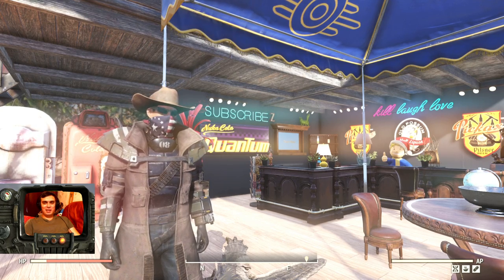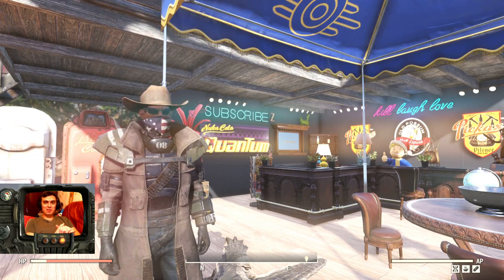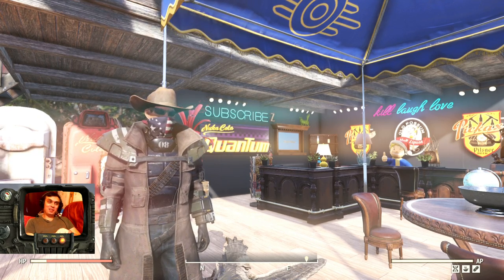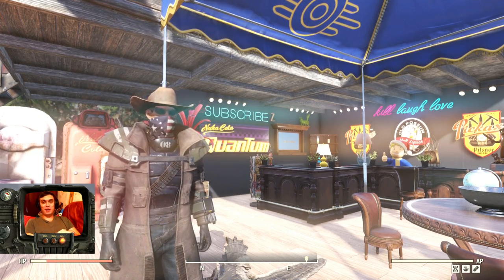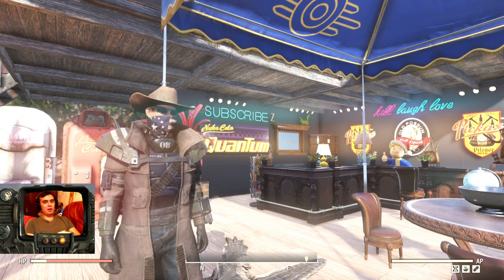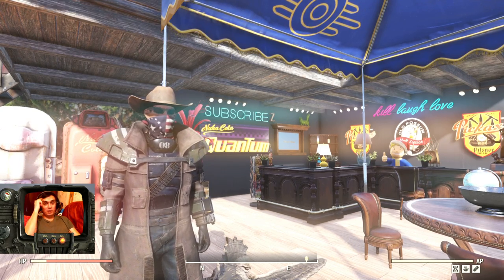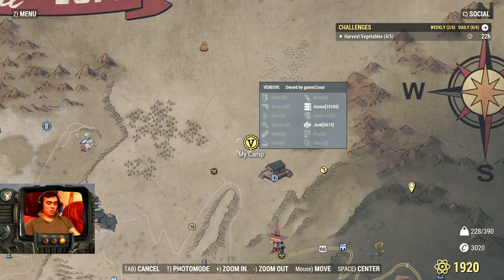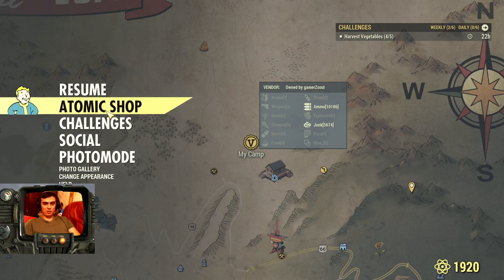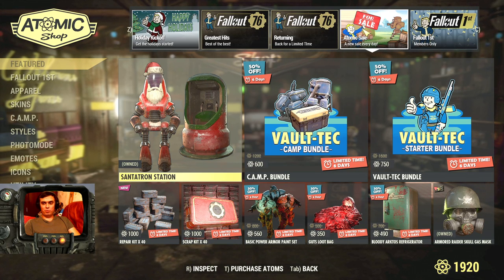Hey, what's up Z Clan and everybody else, hope you're doing good. Welcome to my Fallout 76 daily challenges notification — how to make your daily atoms. For the atom shop, unfortunately we don't have anything new because all deals last till the 17th of December, including the new 'sale every day' section. I just noticed that and read the patch notes more carefully.